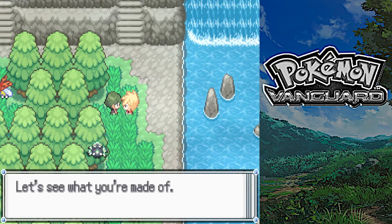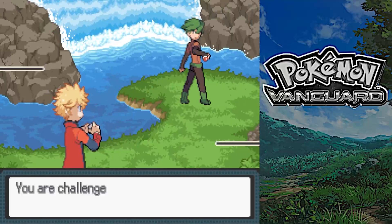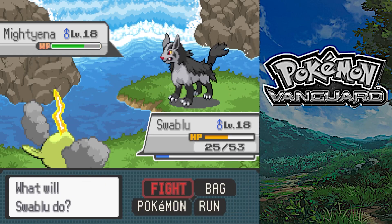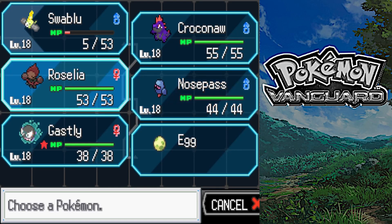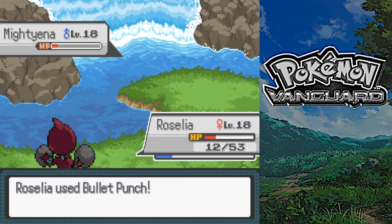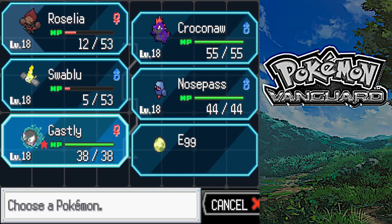Looks like we've got a trainer battle - let's see what you're made of. Ace Trainer Zell - got a Mighty at level 18. Go for Disarming Voice, doesn't do much, and there's a flinch. We'll go Roselia, Bullet Punch, that's just about enough. Oh, you've got your own Roselia - we'll go Gastly.